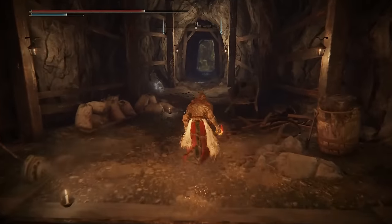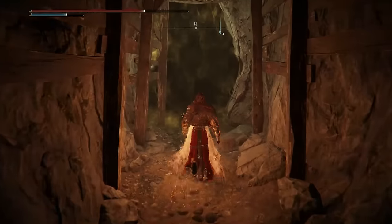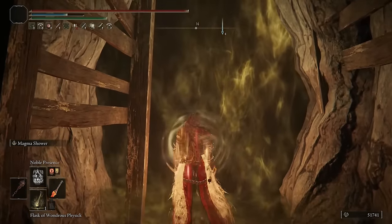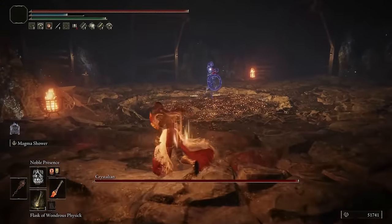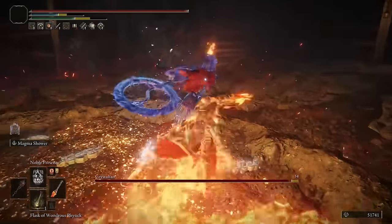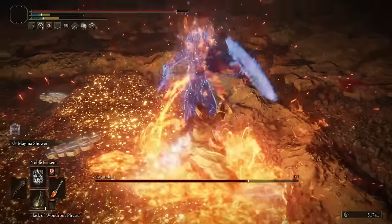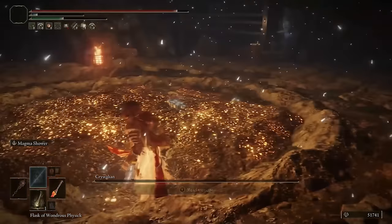Straight forward from here will be the boss encounter. Now this one's not too tricky if you're geared up. If you're early game you will probably want some kind of blunt instrument or blunt spell such as a physical spell, as this enemy is resistant to quite a lot of damage. But upon beating those you will be rewarded with the smithing stone miner's bell bearing one.